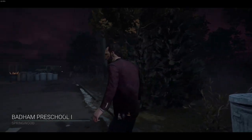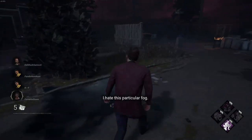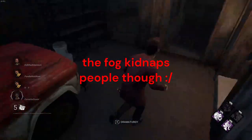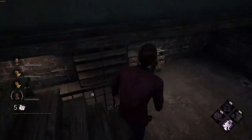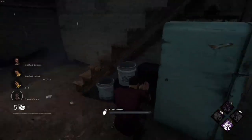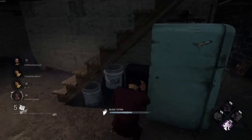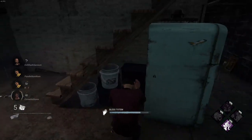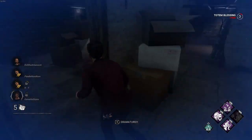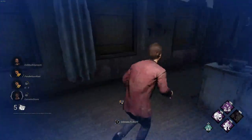Alright, so this will be fun. I brought in his three perks, and then I decided to bring in Boon: Exponential, because Boon: Exponential could actually really help with Plot Twist. It is pretty surreal seeing Nicolas Cage being able to use my magic, though. Alright, my Boon is up. Corrupt Intervention is one of the perks in play — now we just need to figure out who the killer is.